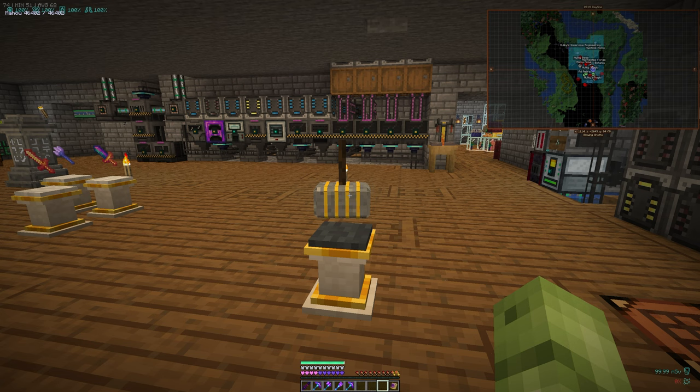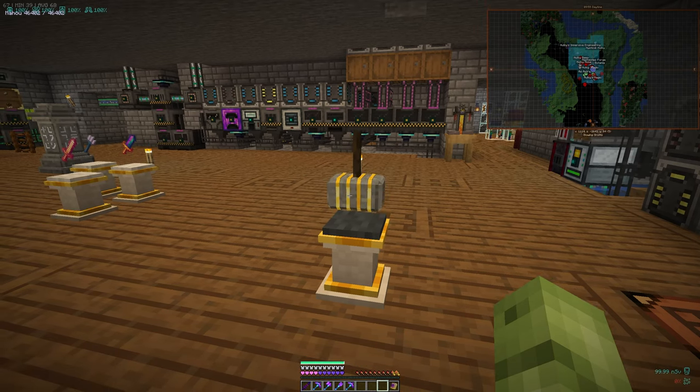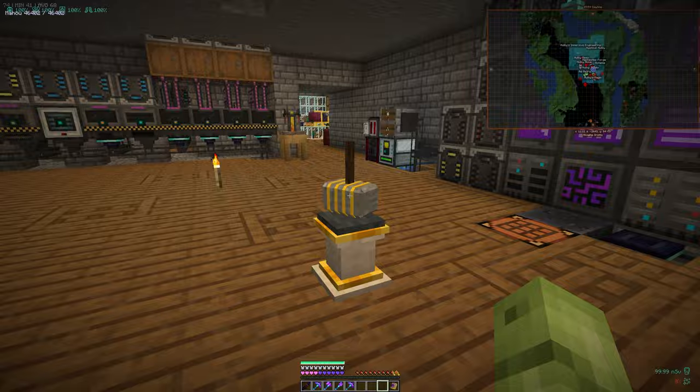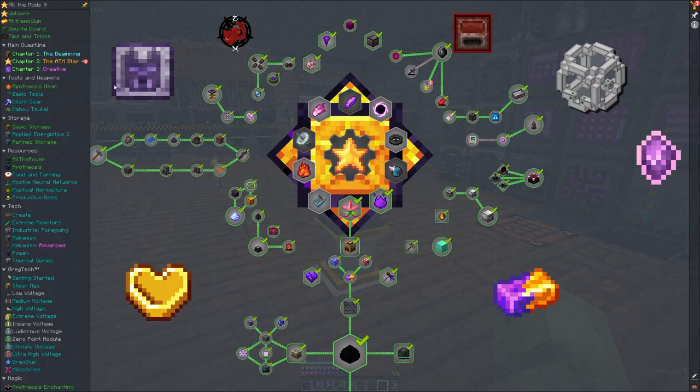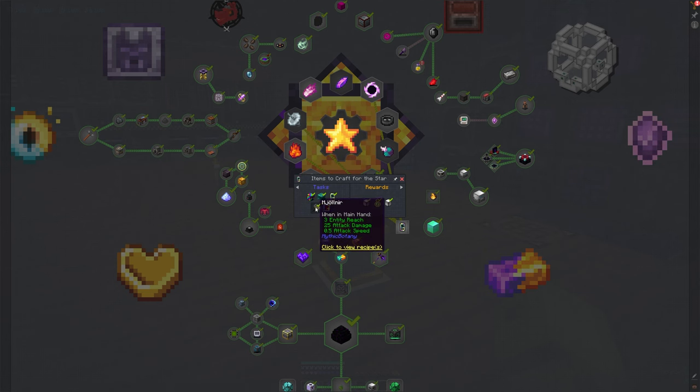New video. We're going to look at Mystical Botania today, and we're looking at Mjolnir, which is a requirement for the All the Mods Star. If I come in and look at my quest book, under All the Mods Star, under this one here, it requires you to have the Mjolnir.